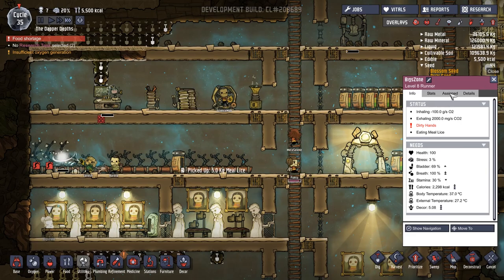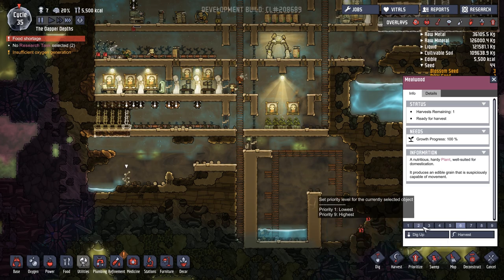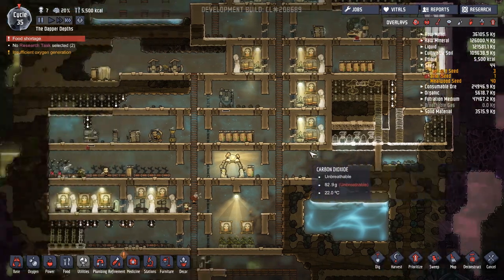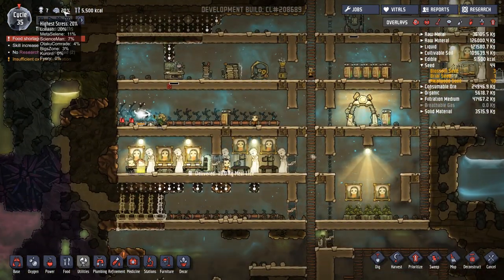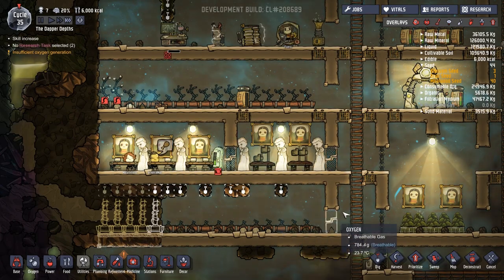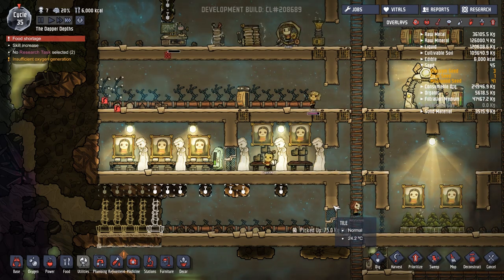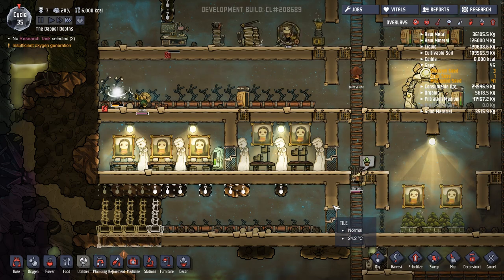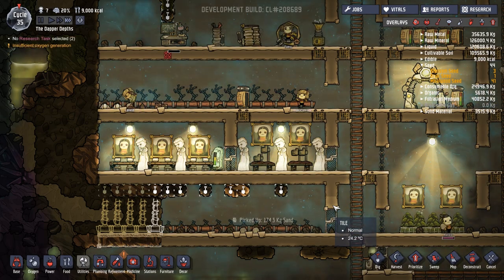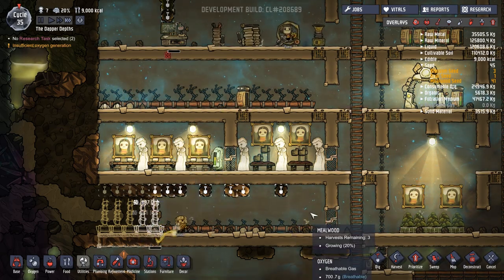We are hurting for power at this point. The hydrogen generator is needed quite a lot. We've also got some mealwood down there. Yeah, the hydrogen generator is actually needed an awful lot. Stress is actually not that bad — I'm a little bit surprised by that, given everything. We've got a little bit more food to be stored, a little bit more to be harvested as well.